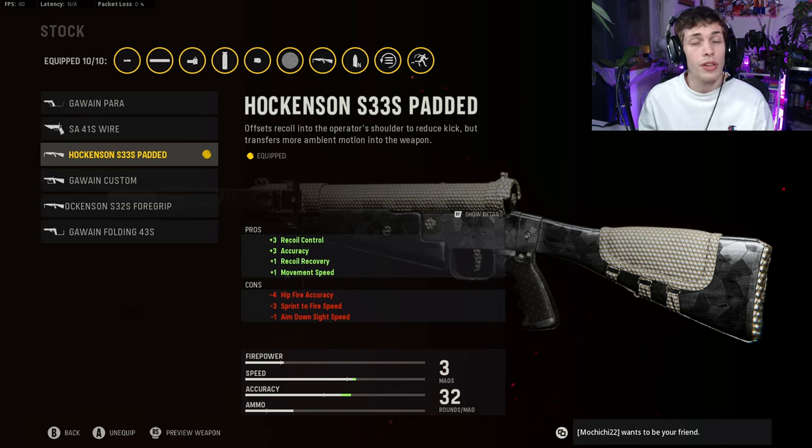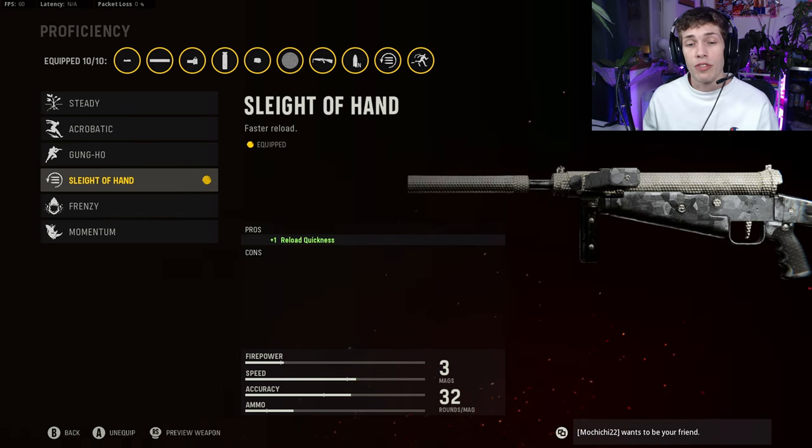For the stock, if you want to maximize recoil control — because this gun has a lot of weird recoil — you want to do the Hawkinson S33S Padded. We are losing hipfire accuracy, sprint-to-fire speed, and ADS speed, but honestly you don't notice it at all.